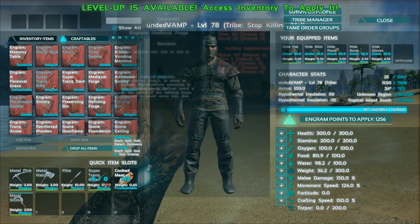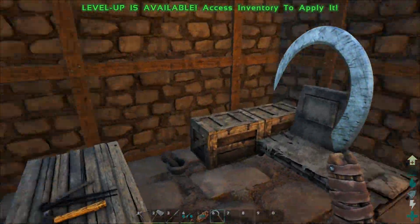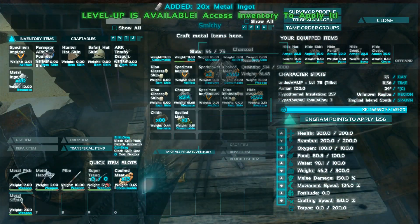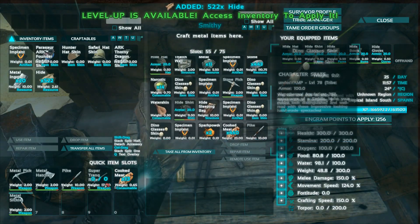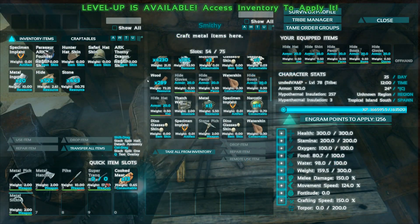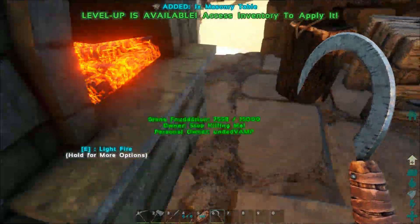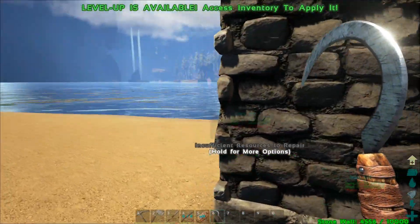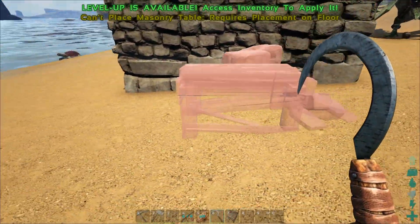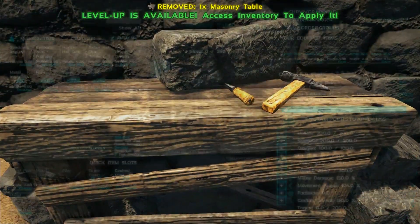So let's look into making a masonry table. I need 10 metal ingots, some stone, some wood, and some hide. So let's go grab some metal ingots, stone, wood, and hide. I don't have much. There's some metal, there's some hide, there's some stone. I need wood. So grab some of that and build our masonry table. I'm just gonna put this guy outside. Does it require a foundation? It requires placement on floor — yes, I can do that. Alright, cool.